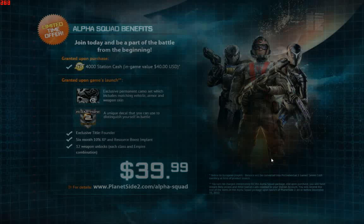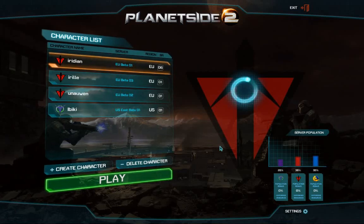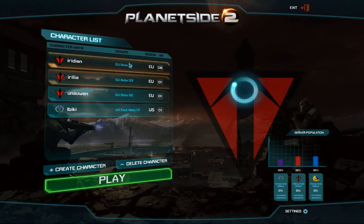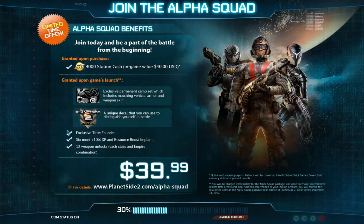Welcome back to another episode. As you can see in the main menu screen slash loading screen, you can also get access to the beta by purchasing the game. In that way you actually help developers by providing them with some cash, and thus you are supporting the game. So if you really want to get into the beta, this might be your best shot. You also get some stuff listed here and probably also on the website.